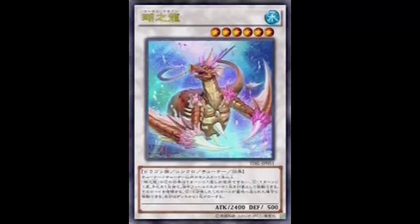Just summon Brionac, bounce everything back, spam summon, and just beat your opponent. It's like how powerful Kaijus are — back row goes back to your hand, monsters go back — just by discarding as many times as you want, not once per turn.